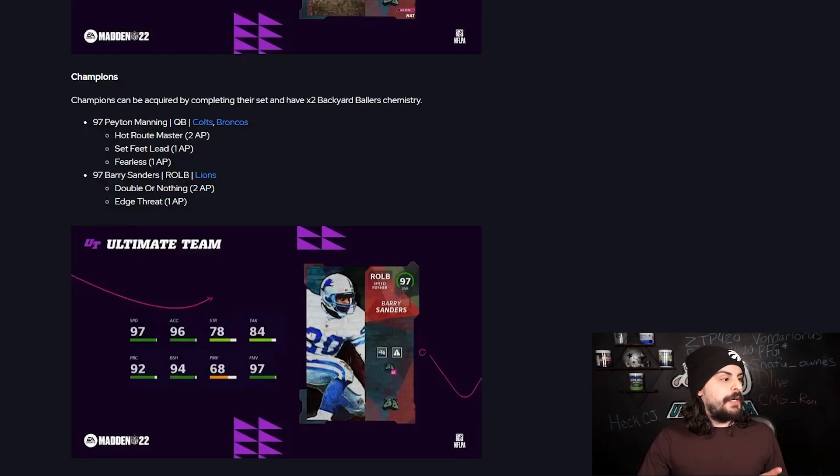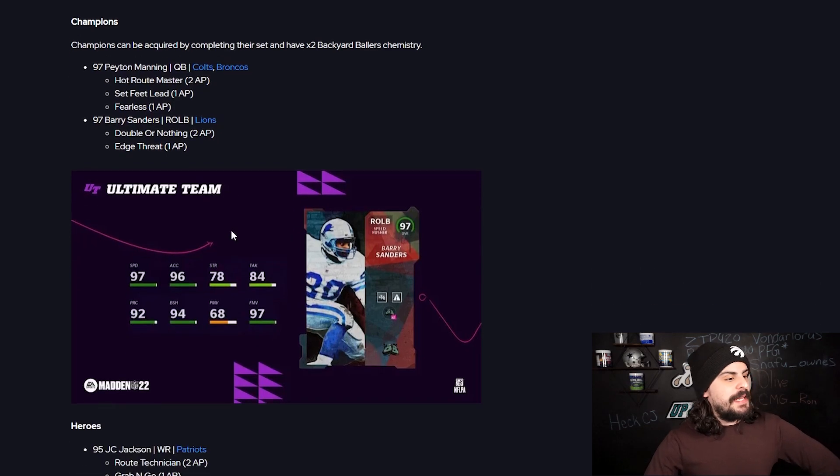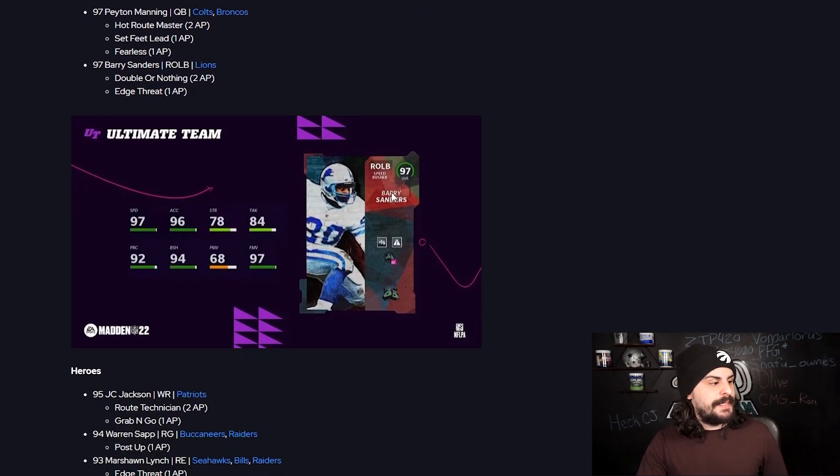He has Haro Master for 2 AP built in, Set Feet Lead and Fearless built in for a total of 4 AP. The second master is going to be right outside linebacker Barry Sanders — 97 speed at right outside linebacker. He's got Double or Nothing for 2 AP and Edge Threat for 1 AP. To build these two masters, all you need is 1 95 Backyard Baller, 1 94, and 2 93 Backyard Ballers to get either the 97 Barry Sanders or the 97 Peyton Manning.